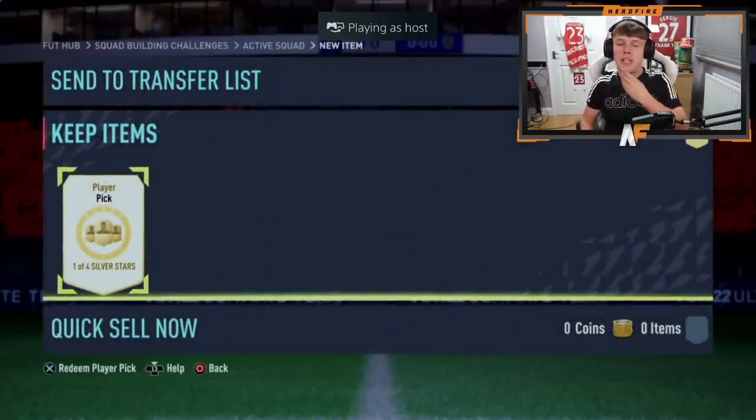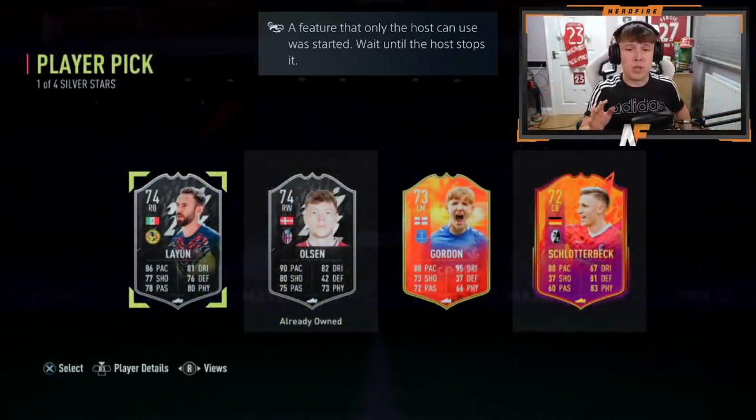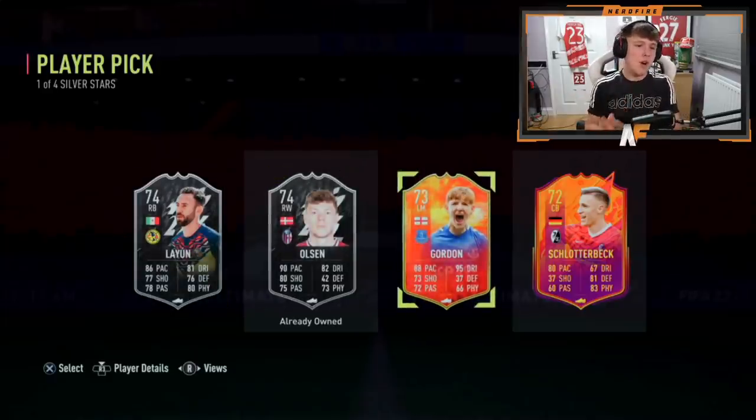Shout out to the Monster — probably the final player pick for this video, number ten. Can we get anything decent? Gordon again! That has got to be the best pull you can get if you haven't got him already — 88 pace, 95 dribbling, and he can hopefully get an upgrade. Gordon is definitely the one to take: Premier League, English, very good links. That is a dub to end off the video! Let me know in the comments what you think of this brand new Silver Stars promo — thanks for watching, please like, comment, and subscribe, and I hope to see you guys next time!